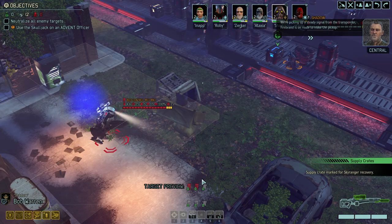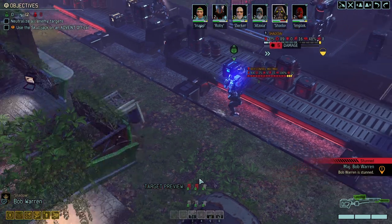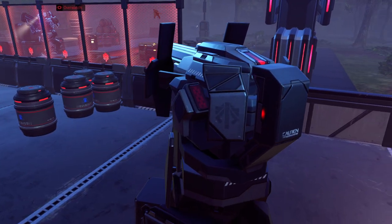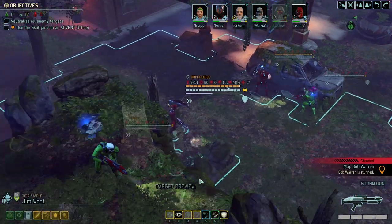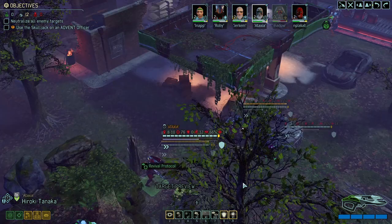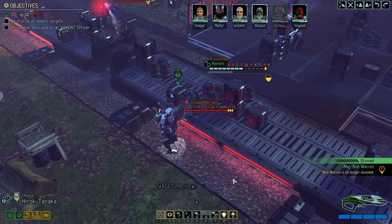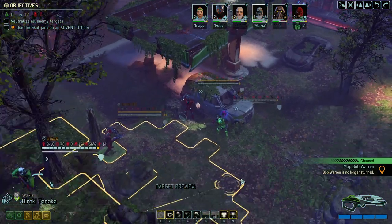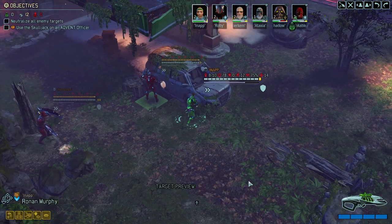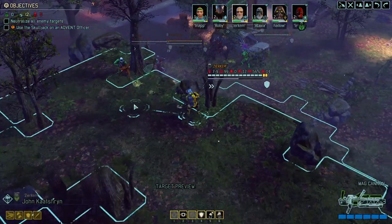We're picking up a steady signal from the transponder — Firebrand is en route to make the pickup. He can directly react and start stunning. Thank you, yellow alert — really truly appreciate it. We've got that one overwatch. How about some attacks and an eight protocol?